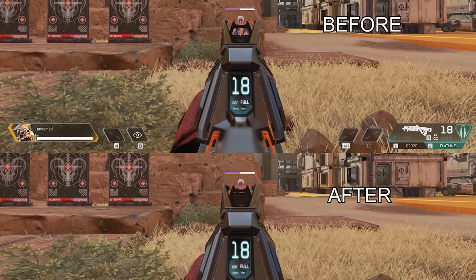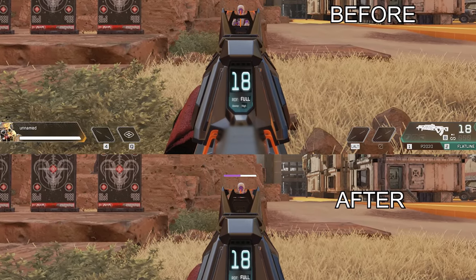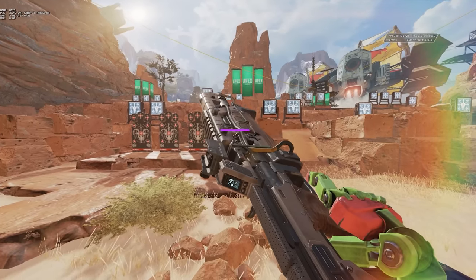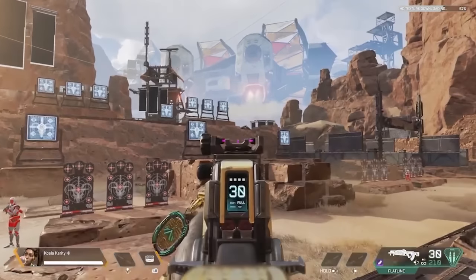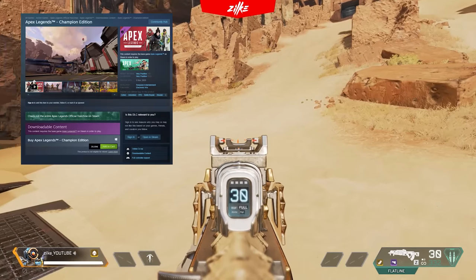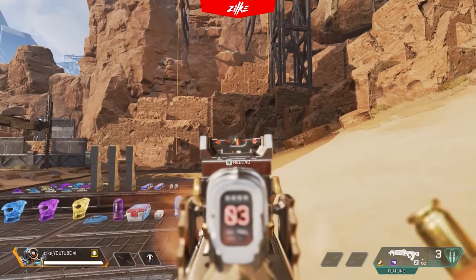For the Flatline, we used to have the Heatsink skin but it was recently changed with the introduction of a new recolor. However, there are still some Flatline skins that push the envelope with better ironsights. For example, the Clenched Fist is a lot cleaner visually with slightly better ironsights than the default. The same goes for Teal Lazile. Also, if you buy the Champions Edition of the game you can get the Slayer's Lancer, which also has pretty clean ironsights.